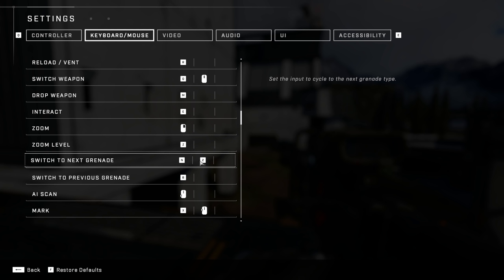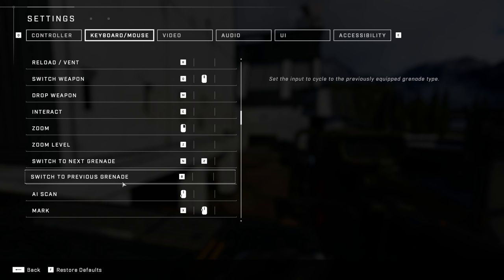Switching between your grenade types — we talked about this in the last video. I have it set to N, which is the default, and also 2. The 2 key is what I primarily use — I just reach up, press it, and switch to the previous grenade.